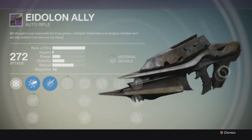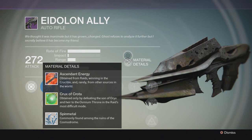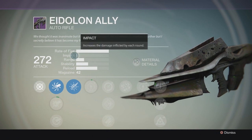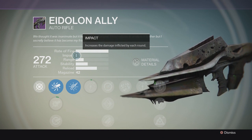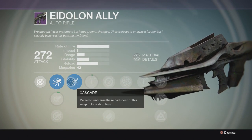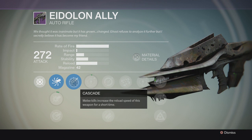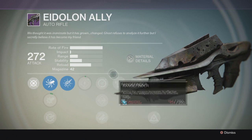To upgrade this you need Spinmetal, Sensor Energy, and the Crux of Crota. The rate of fire is maxed out and the impact is low, but you'll see that doesn't matter — this is one of those rare guns where high rate of fire compensates. Range is decent, stability and reload are standard. The perk Cascade means melee kills increase reload speed for a short time, which is surprisingly very useful and can save your life.